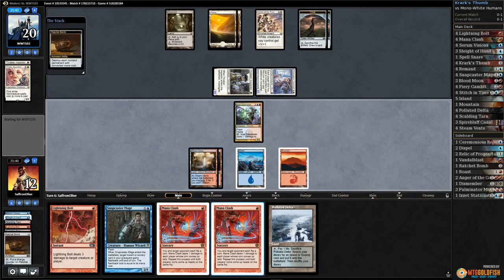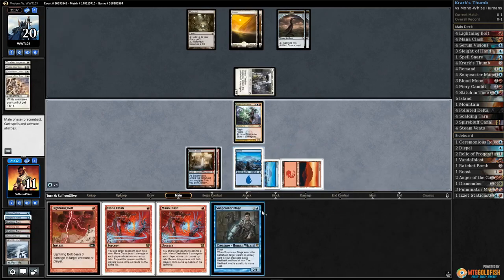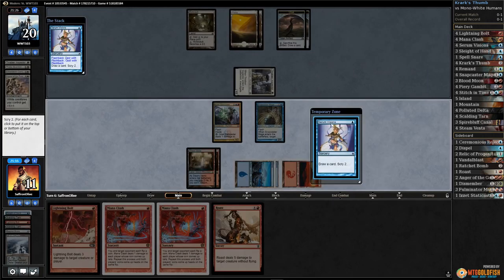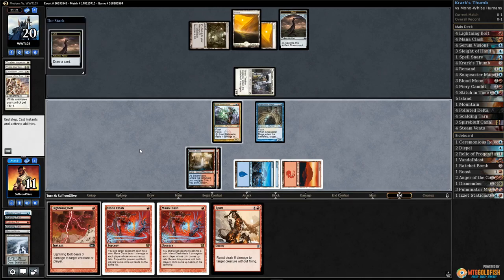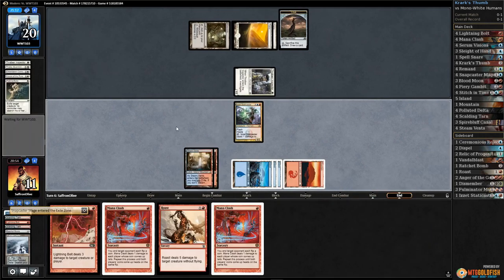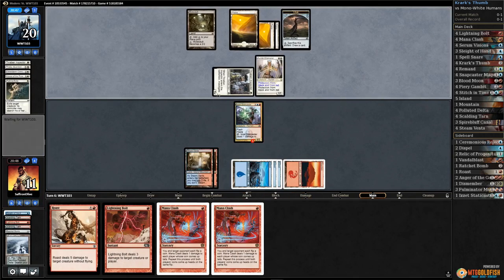Crack Ratchet Bomb and Polluted Delta — crack Polluted Delta, get an island. Snapcaster Mage, flashback Serum Visions. Fiery Gambit to the bottom, Serum Visions to the top. Pass the turn. Opponent's gonna start cluing. Oh, Path to Exile our Snapcaster — well, there goes our cantrip, but I think it's worth it. Let's block.